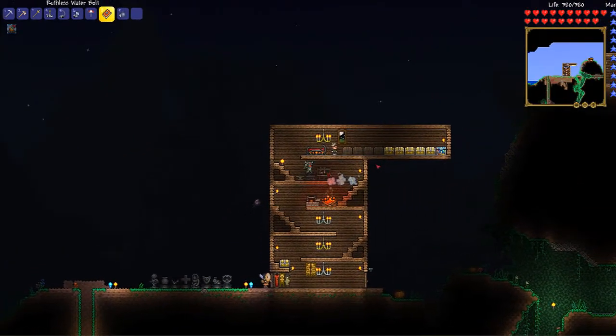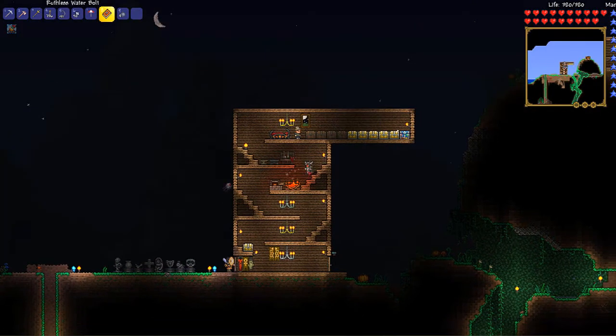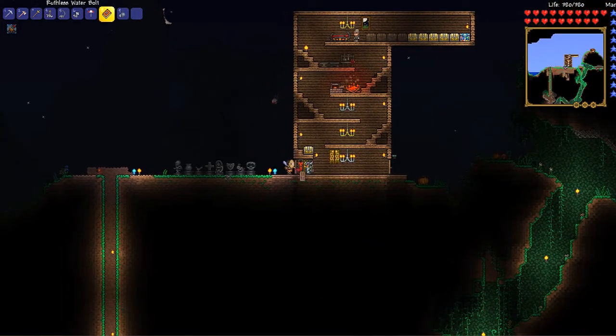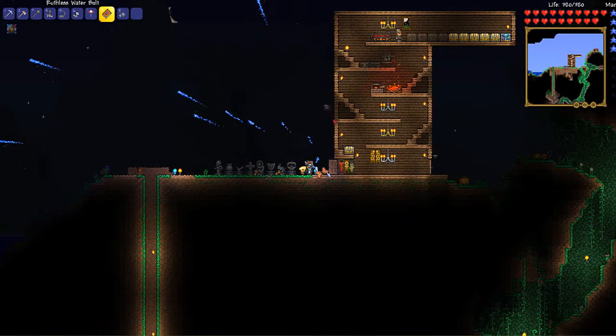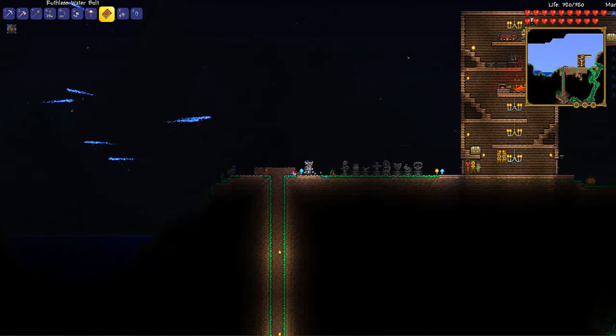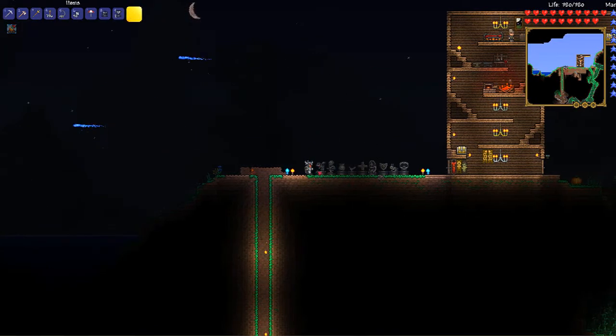Today has actually been surprisingly a really productive day. So real quick, let's take a look at what we've got. We've got a bunch of different items. We got a couple statues that I'm going to go put outside right now, and there's a couple items that are weird that I got. We got the hornet statue, heart statues, and a piranha statue. Let's just place these down for now.